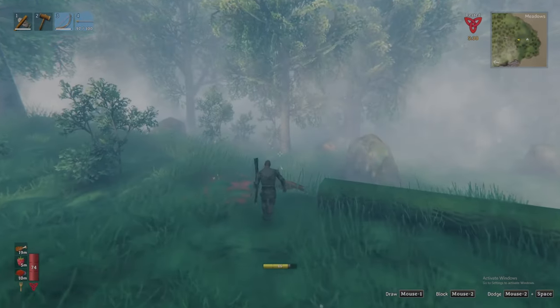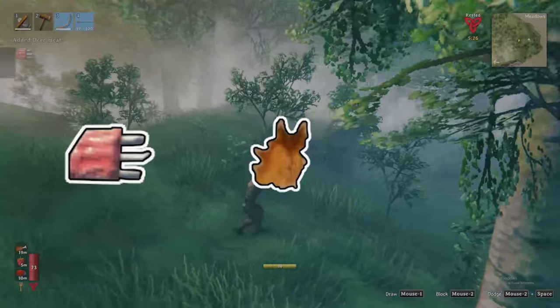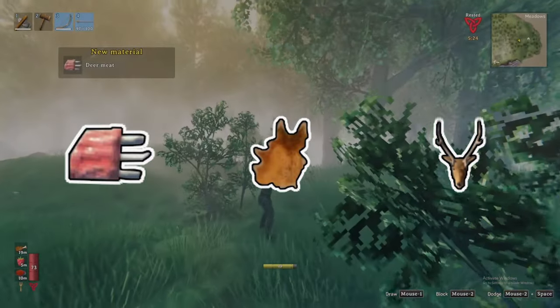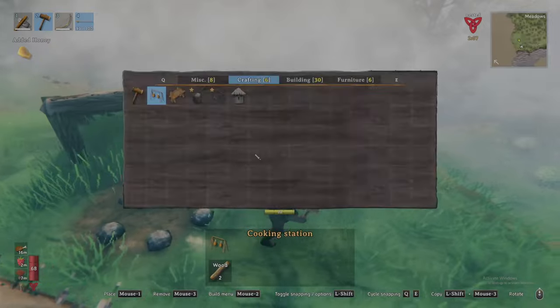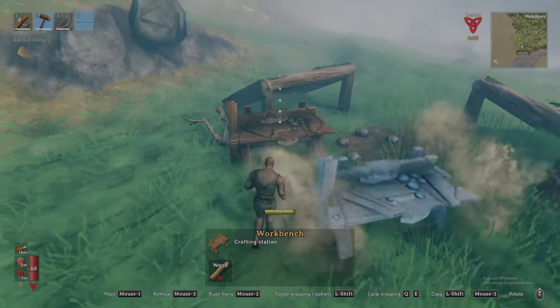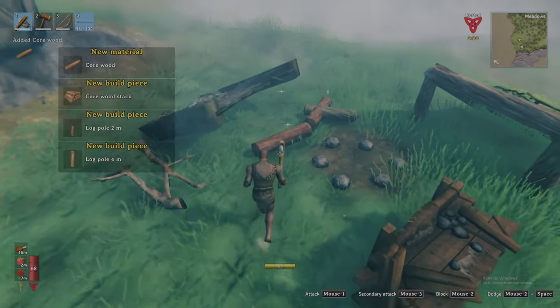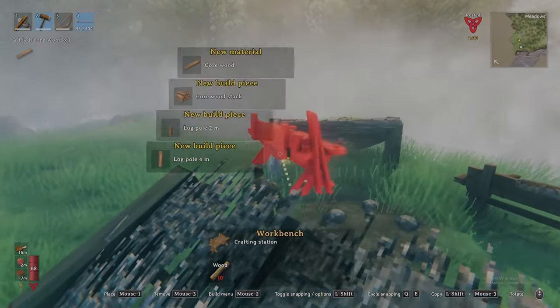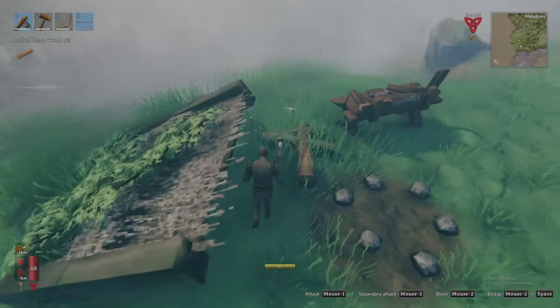Slaying deer will provide you with deer meat, deer hide, and most rarely a deer trophy — of which we will need two to summon the boss. If you stumble across campsites, build a workbench nearby and use your hammer to deconstruct the structure. These are made of core wood, a crafting material typically reserved for Valheim's second biome in the Black Forest. Getting this item early can be a big advantage.